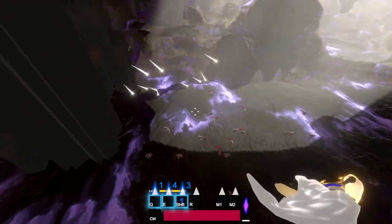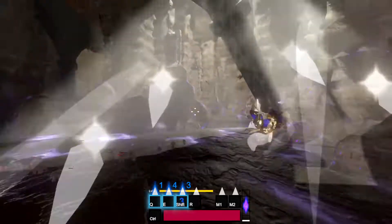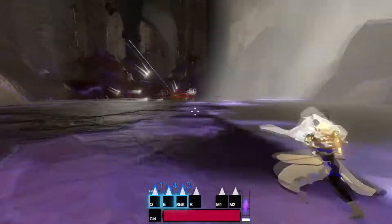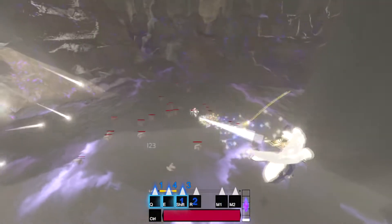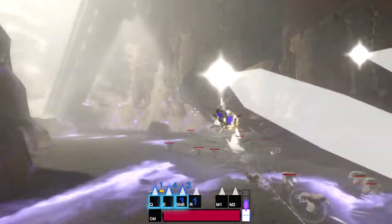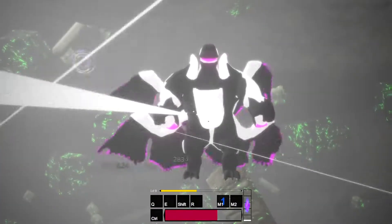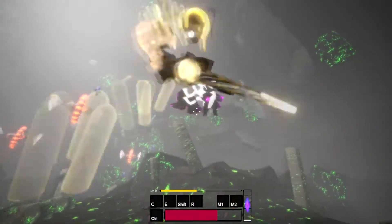Her tertiary ability is a burst of light that propels her in the camera direction, and fires out an array of homing projectiles that track down all nearby enemies. This allows her to escape from sticky situations while also providing a bit of damage that isn't as demanding as playing with the sniper — you don't have to be as precise, and because of that, it doesn't contribute or benefit from her passive.